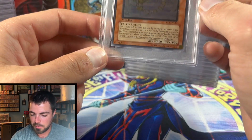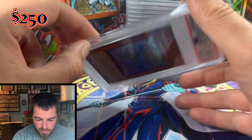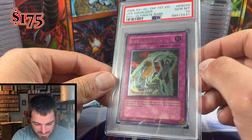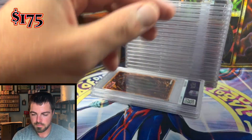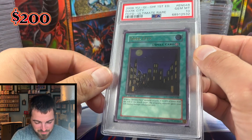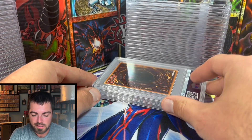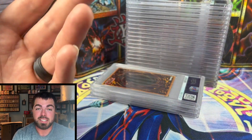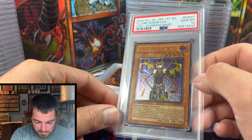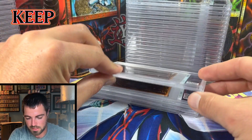We have a couple more EOJ cards — Majestic Mech Glory got the 10 and will be for sale. Life Equalizer is also a Gem Mint 10 for sale. Dark City from Power of the Duelist I'm probably going to keep — I'm not sure what attracts me to it but I like the card, and it'll never be easier to obtain than right now. Alert Queen Level 5 is just popping with the flames behind her — Gem Mint 10 spellcaster, probably keeping her as well.